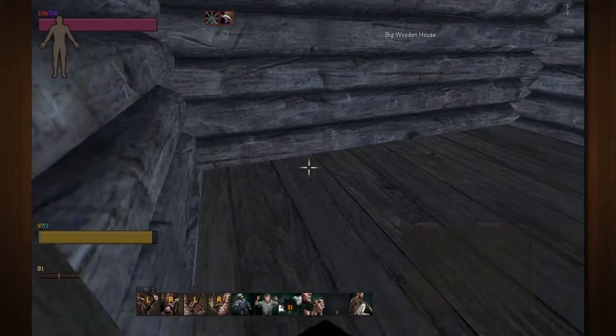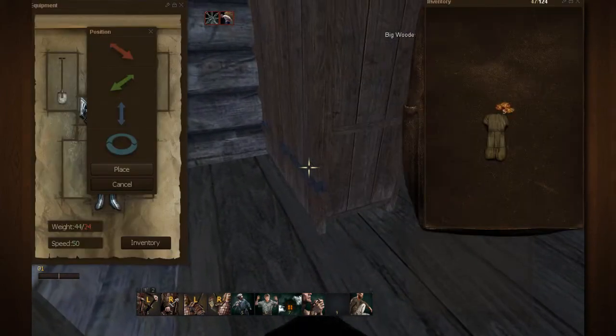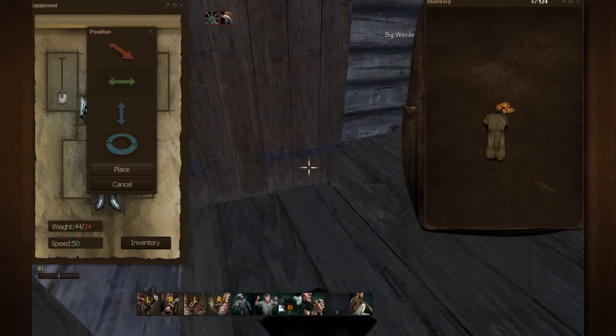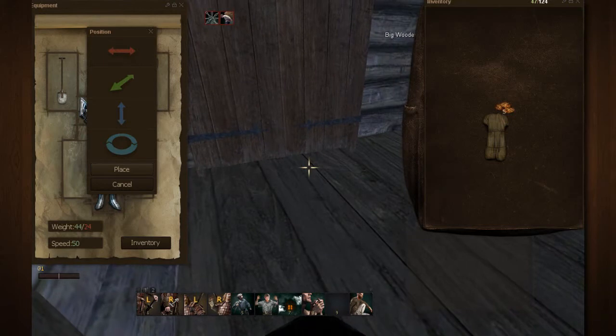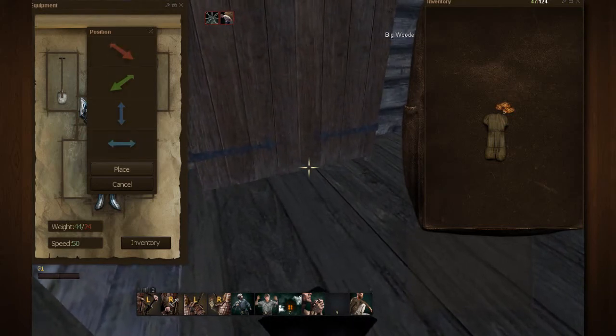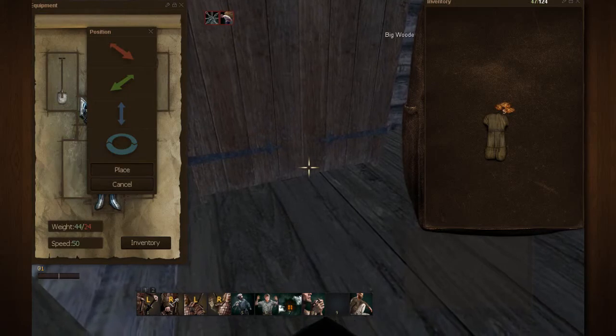Once you get inside the area where you want to place your stuff, it's the same as when you place it outside. You're just going to click on the floor spot that you would like to place it, maneuver the object, push it around a little bit. You want to make sure that it's not poking through the wall, because if it is, somebody can come by and activate the object from the other side of the wall and steal stuff from it.